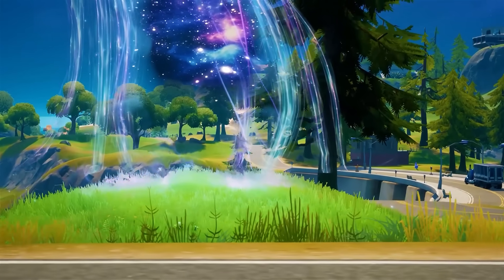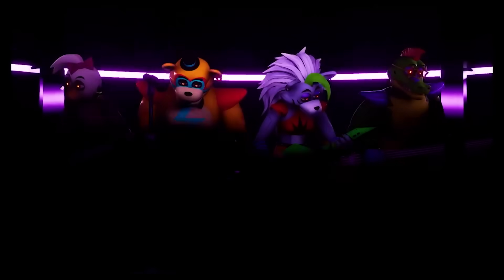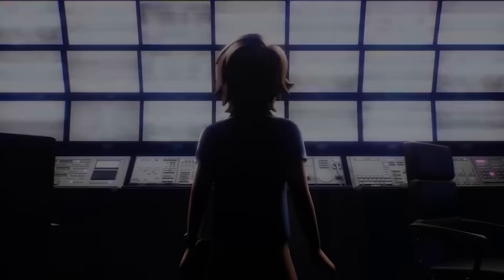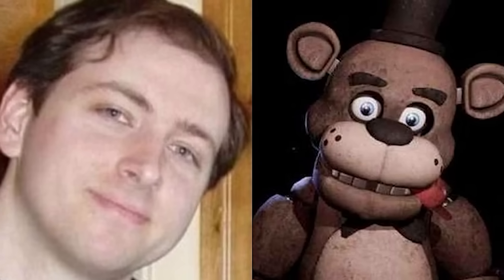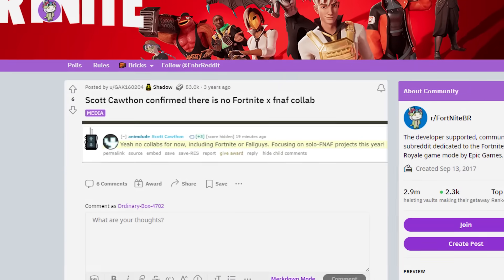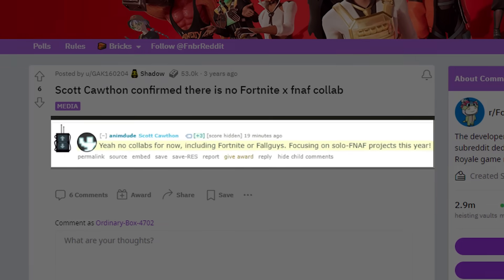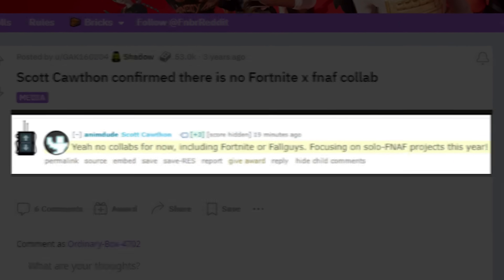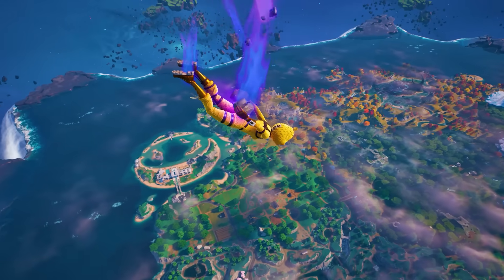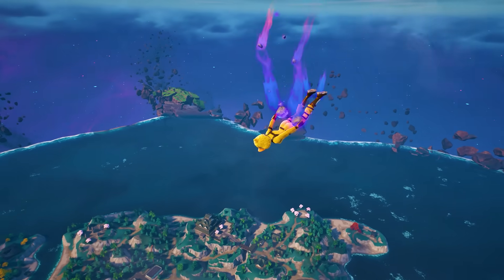After all, it would have fit in literally perfect with that season, since the Zero Point was going around opening up all of those portals. Not to mention, this was the exact same time the Five Nights at Freddy's Security Breach game released. However, we were all incredibly disappointed when Scott Cawthon, the original creator of Five Nights at Freddy's, actually came out and said that they have no collabs planned for either Fortnite or Fall Guys, and for the next year they're only focusing on solo Five Nights at Freddy's projects. And now it's officially been more than a year — more than two years, actually, coming up on three.